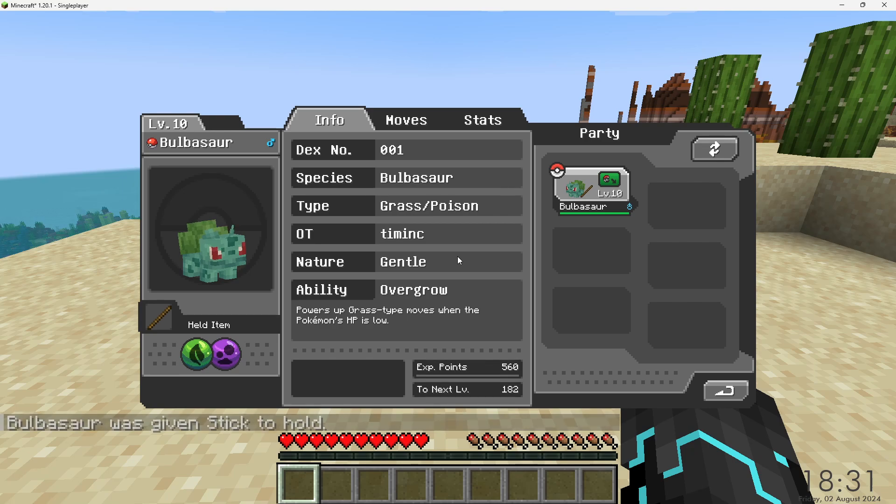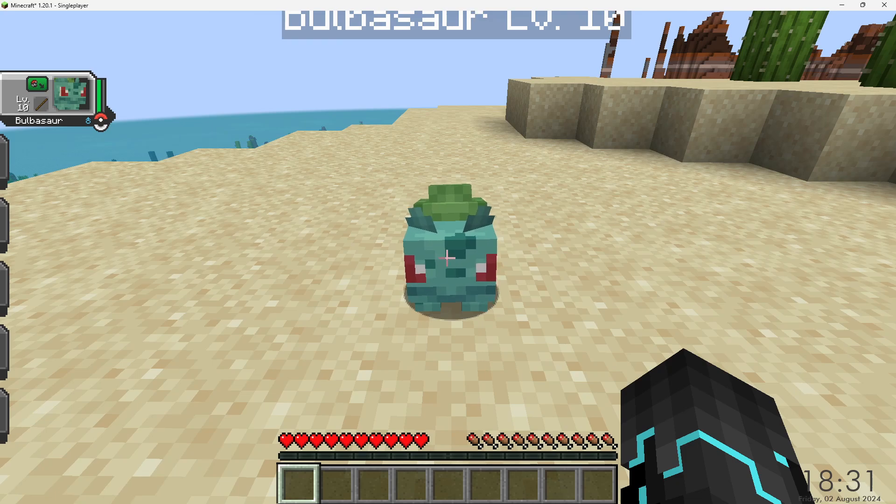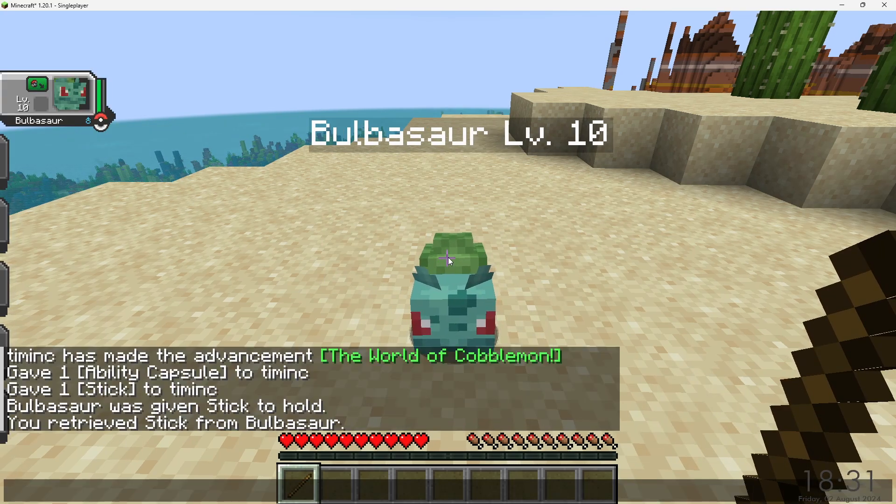You can also press the M key, or whatever you have bound, to open up your party screen and see what their current held item is. If you want to take the item back, simply sneak and right-click and select 'change held item' with an empty hand, or with another item you'd like to give them.